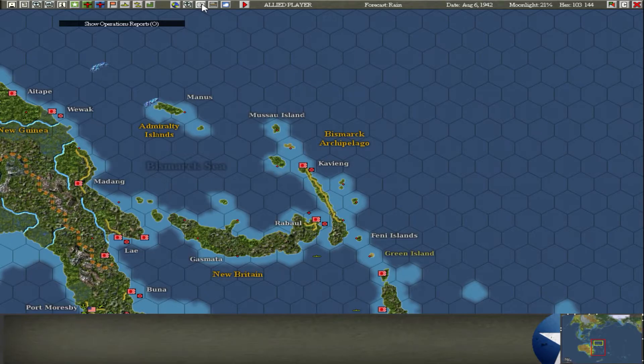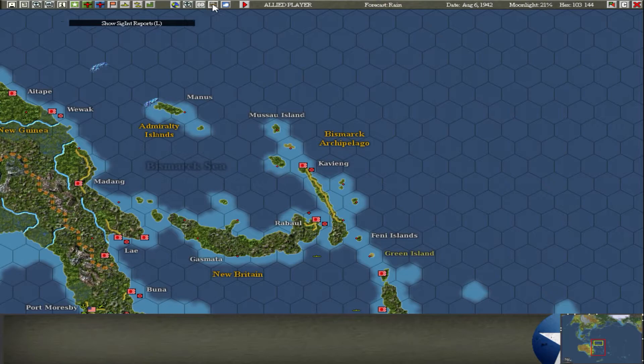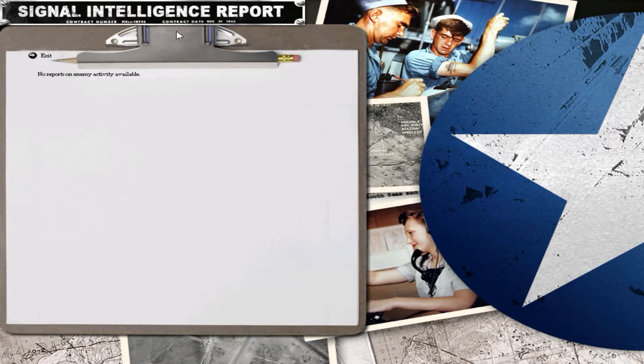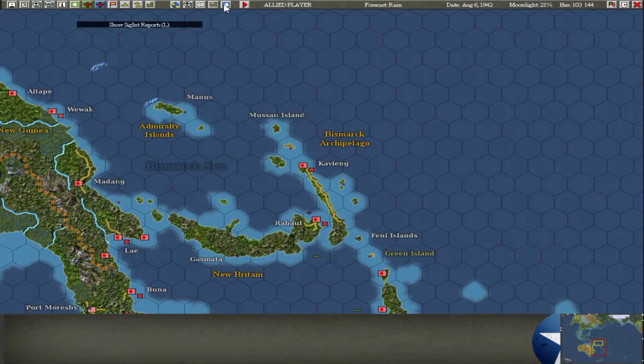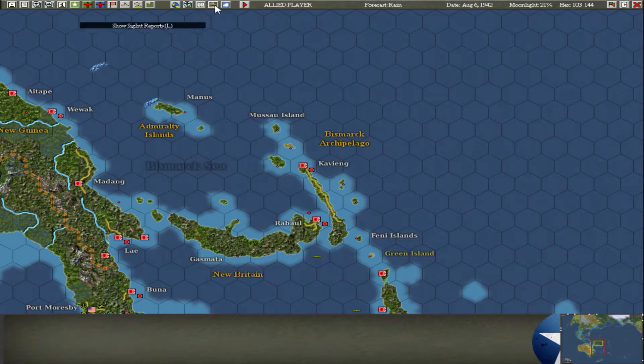Combat reports - obviously no combat. Operation reports there we go. Squadron size increases. Signet, which is the enemy interception thing. Weather reports - rain, which is not good. We'll just end the turn, or rather end the order phase. Now it goes into executing the order phase for the Japanese.